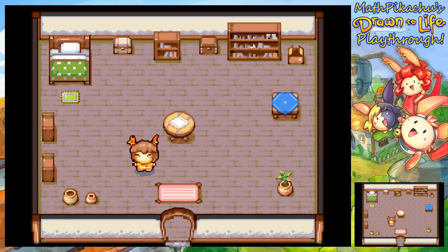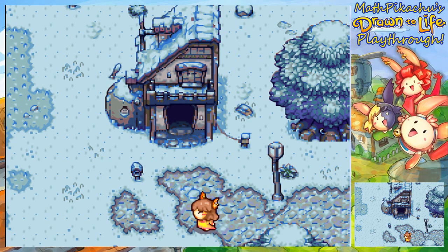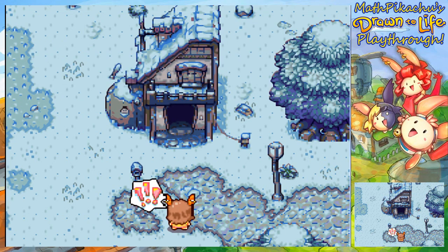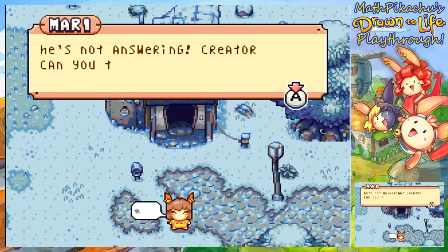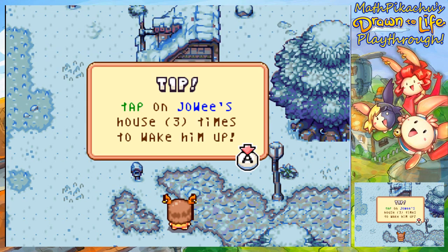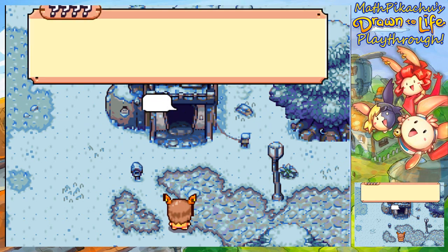Whoa, it's all snowy here. Jowy! Jowy, come quick! He's not answering. Creator, can you tap on his house and wake him up? Sure. Tap on Jowy's house three times to wake him up. Alright, let's do this — one, two, three. Did that work?